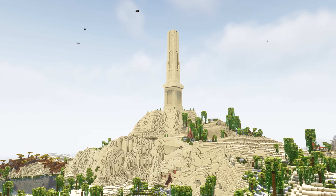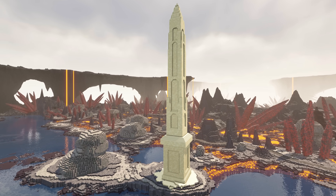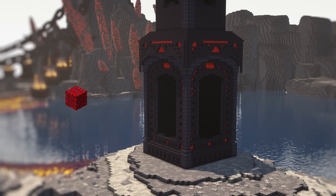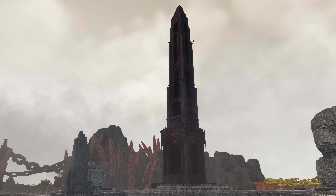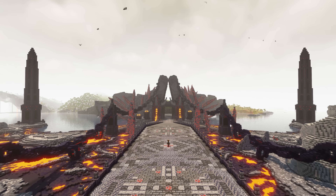I basically borrowed the obelisk design from my MMORPG survival world and imported it into the map, just to get a bit of practice with this new style. I'm using a ton of crimson hyphy for the details — the red and black tones are just amazing for this kind of theme, and this makes for a pretty nice addition to the main entrance.